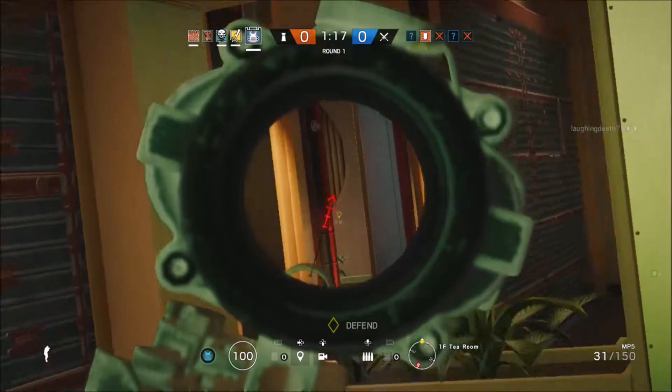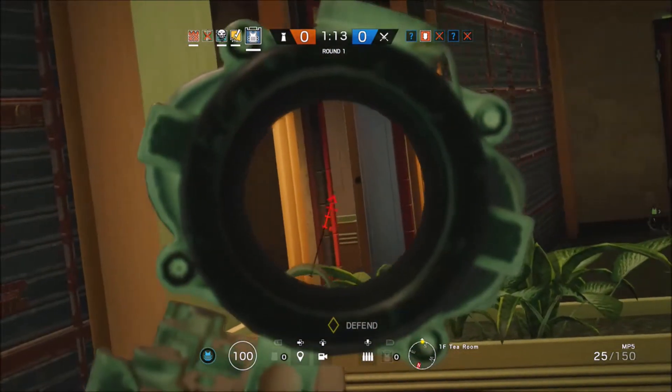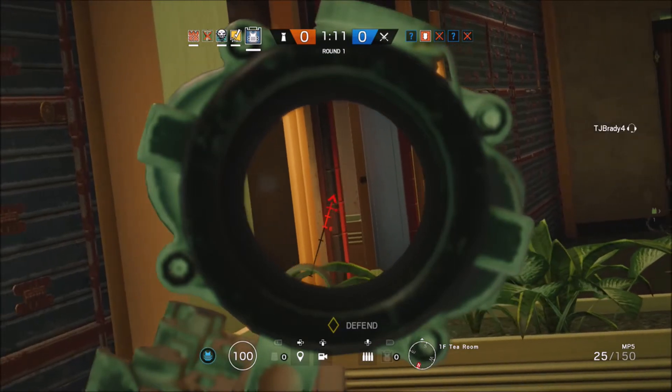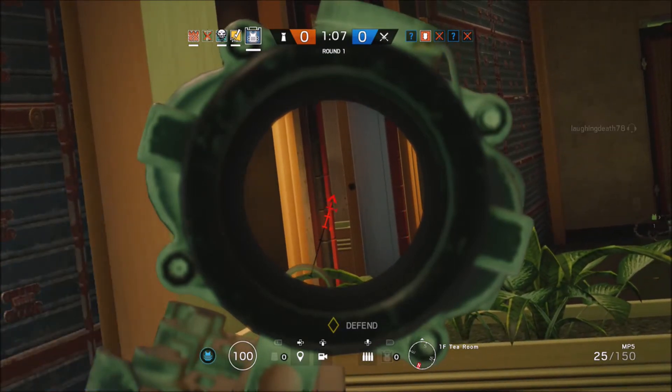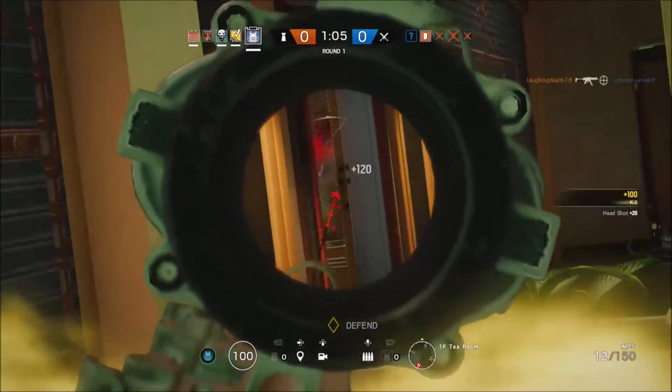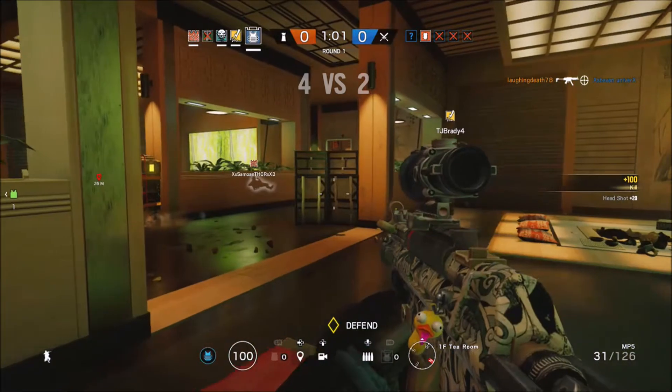In this clip, the point I'm trying to get across is how important lighting is and noticing what's going on with it. You can see shadows most of the time as the game is fairly realistic. As you'll see, an Ash is going to come over and I can see the shadow on the right side of the wall — that's how I'm able to pick up the first kill.